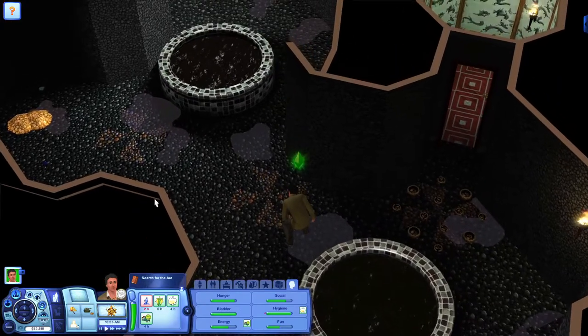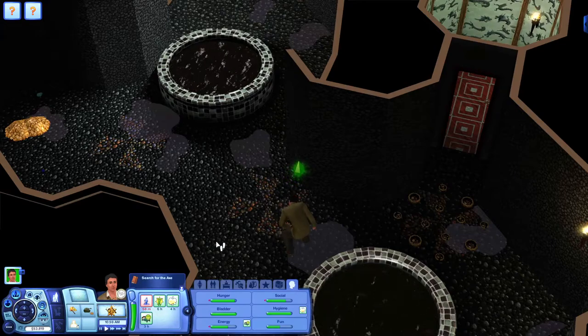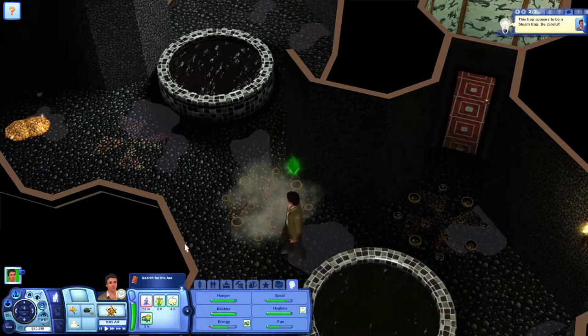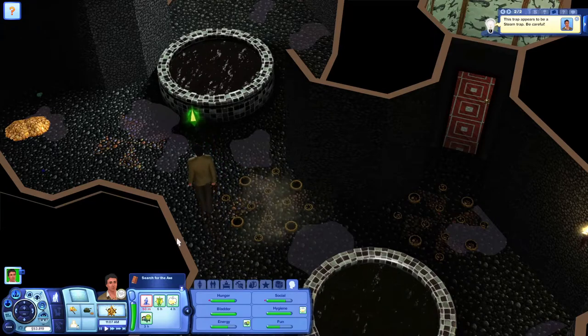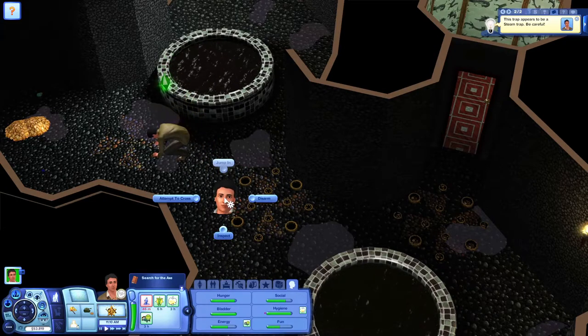That's the last one there, so we'll inspect that as well. We've got something in there — looks like two gems and some gold coins or ancient coins.